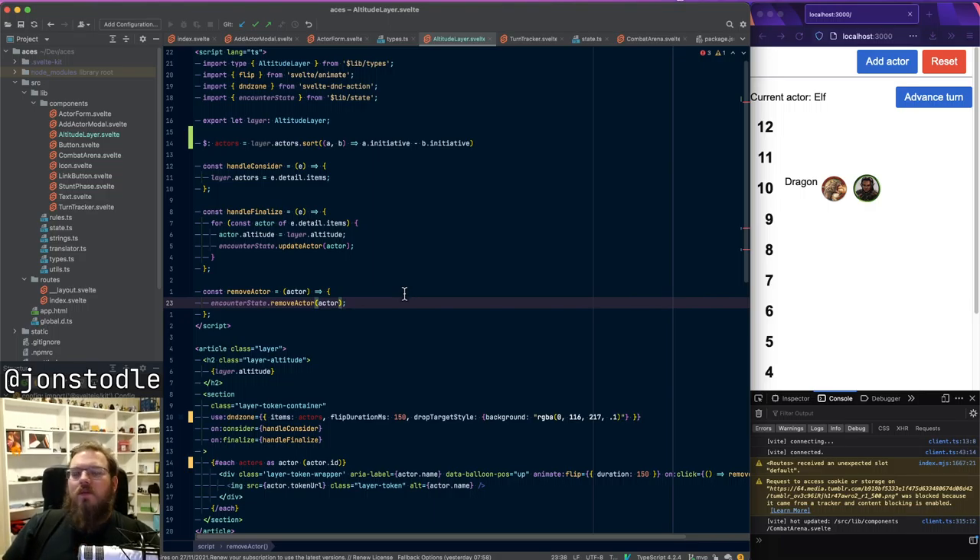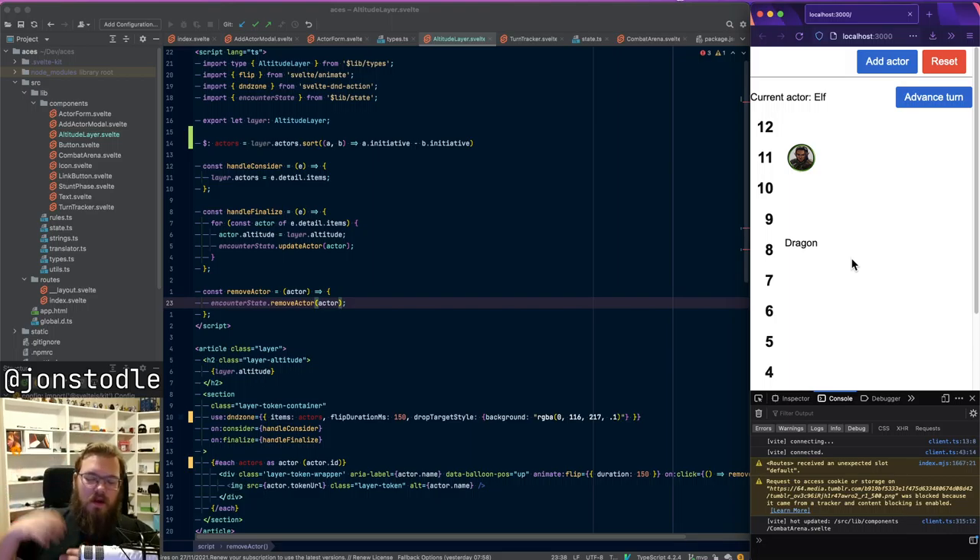What I'm building is a simple tool where you can move the tokens between the different layers. I did start out with a much loftier goal — players connecting, lots of configuration — but it kind of got out of hand with scope creep. So I've ended up landing on something more focused. Let me just fix the stream title — programming with Svelte, software development — there we go.